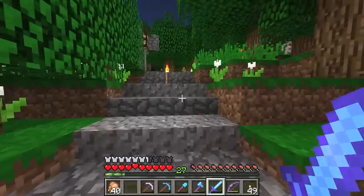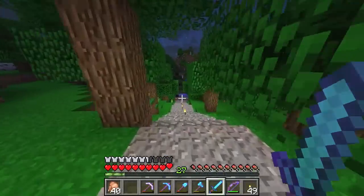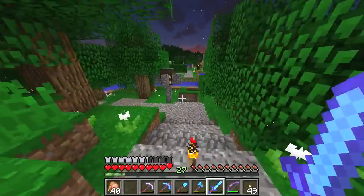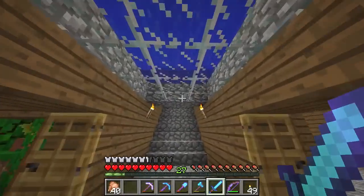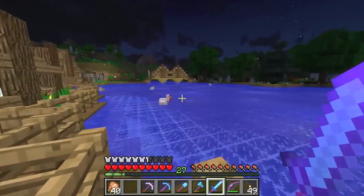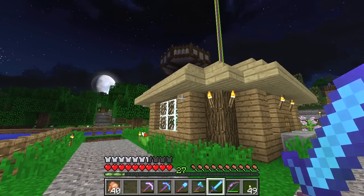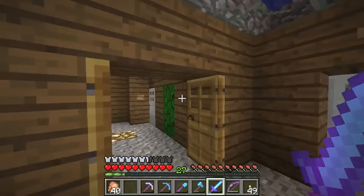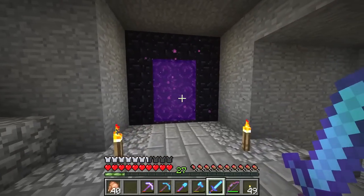The final thing I need to show you is this pathway which goes all the way back round to the forested lake, kind of lit up in the night with these little lamps here. Aside from that, I think that is everything pretty much explored in terms of Villager Island. What we're going to do next is move on to the snow village - we're going to go through the nether portal.